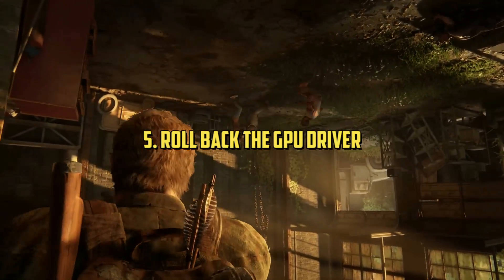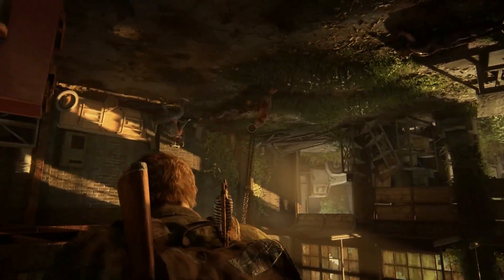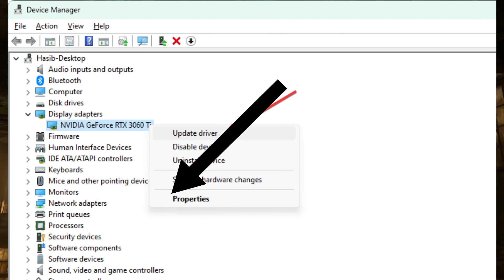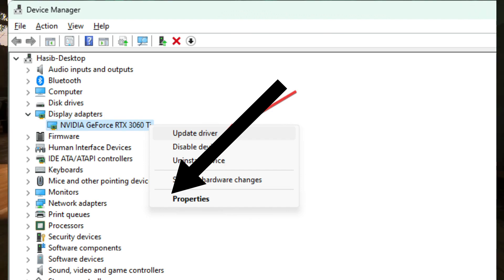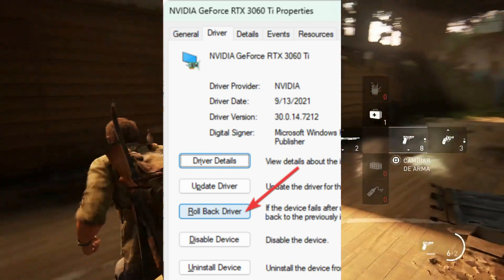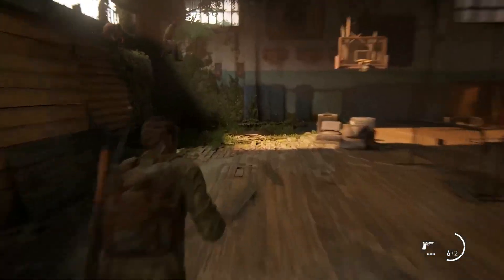Method 5: Roll Back the GPU Driver. Open Device Manager like before. Expand Display Adapters and double-click on the GPU driver to open its properties. Go to the Driver tab, click on Roll Back Driver, and follow any on-screen steps to complete the process.